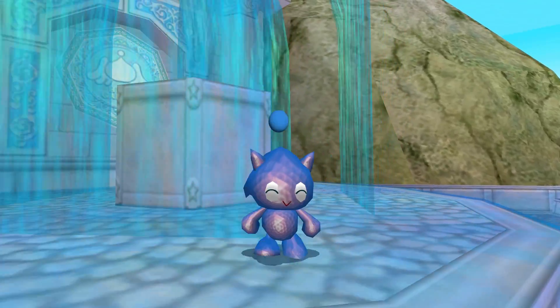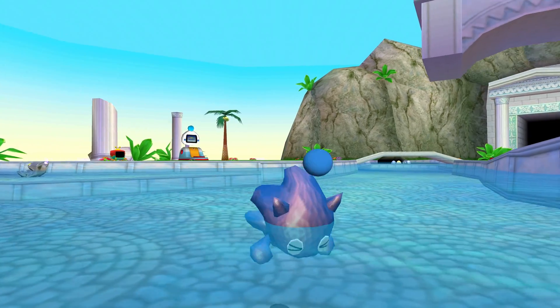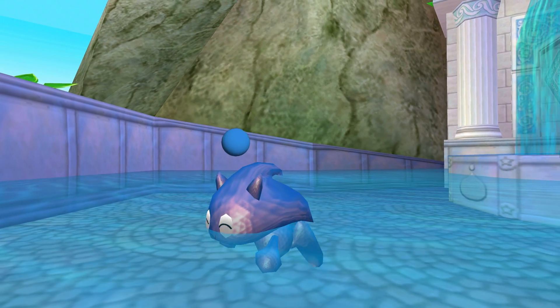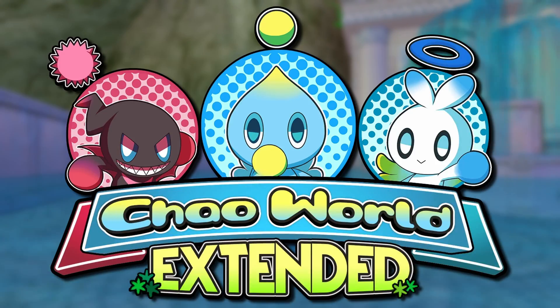For some reason, the Moon Chao texture remained in all future releases of Sonic Adventure 2, and you can still obtain it by hacking or modding your game. In this video, I'll show you how to obtain a Moon Chao on the Steam version of Sonic Adventure 2 by using the Chao World Extended mod.